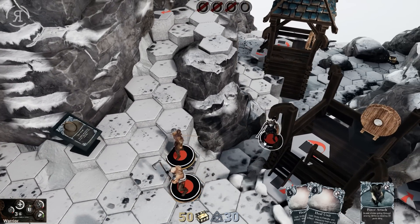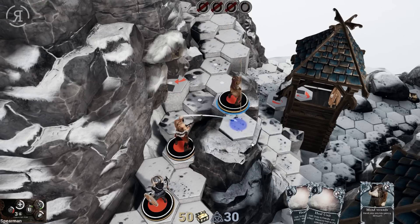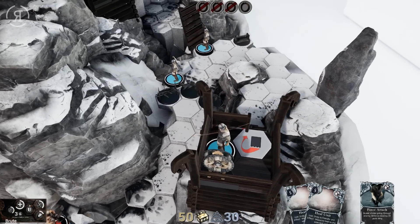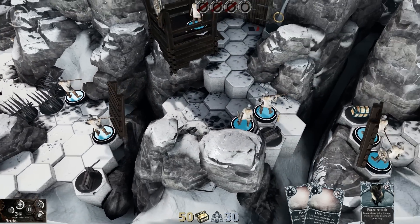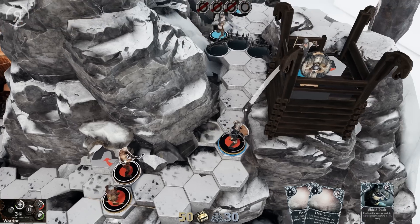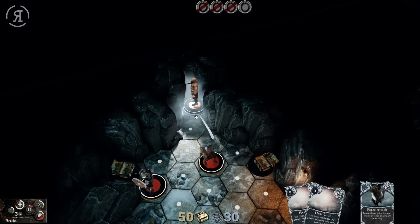We'll make our way to the final batch of units. I think there's a pretty difficult situation up here — two spearmen, an archer, and a bunch of barricades. This looks a little different than what I did beforehand. Oh, there's a chest — I missed it! There are actually some pretty hidden chests. Now we can make our way up.